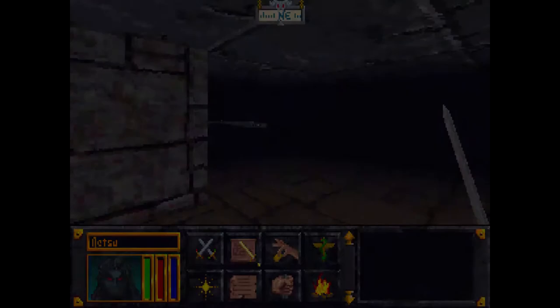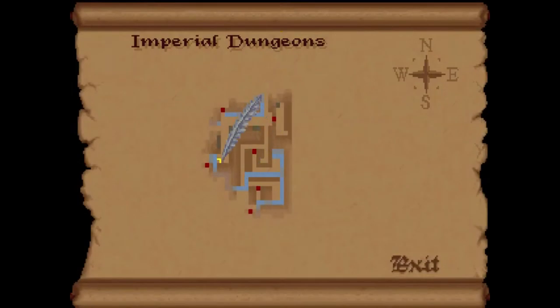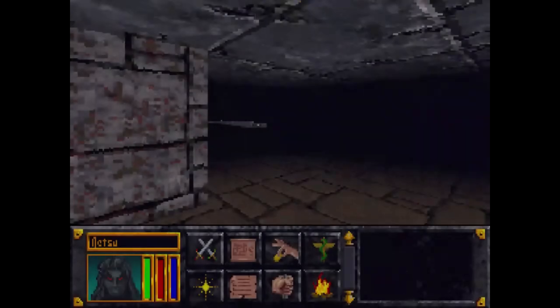Let's look at the map — where do we want to go? We are here now. If we jump over, we can open this door right here. That's a little bit tempting, so let's do that.